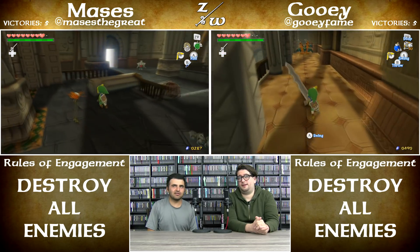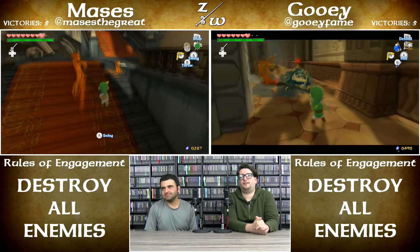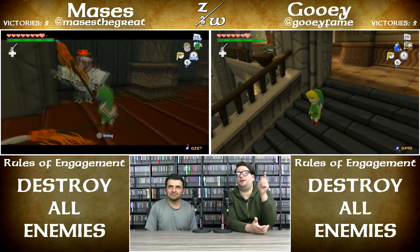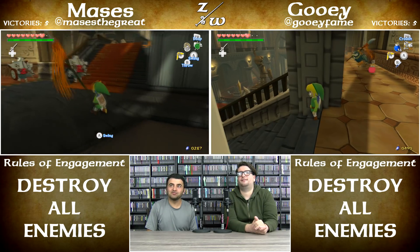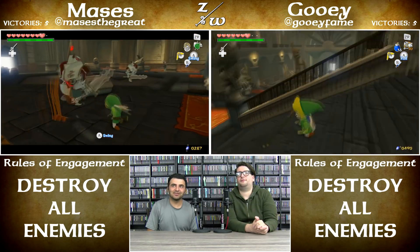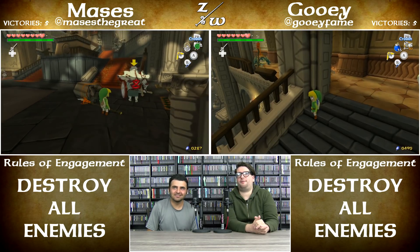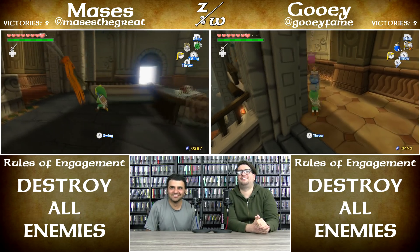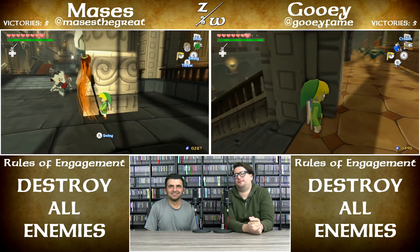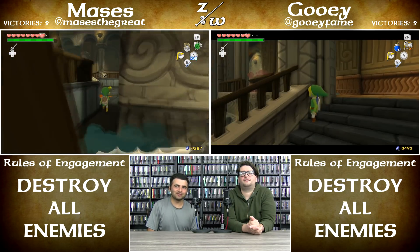Bombs work on the Moblins, but they're smart enough to run away from them. I got one to run off the edge because I threw a bomb and he dies — he runs off the ledge! I went down to check and make sure he actually died. I think we've both used virtually every strategy there is.